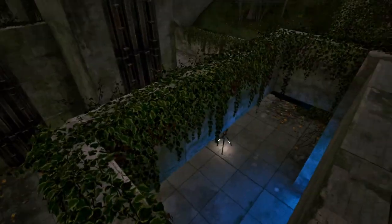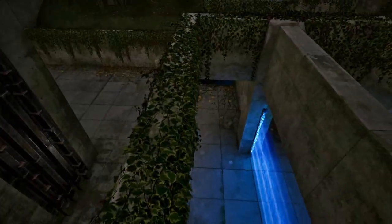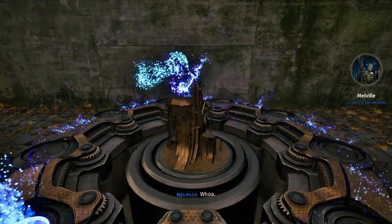We're gonna fall down here. Right-handed puzzle number five, I think it is — yes it is. And then from here, we just — there we go. This is our first of eight puzzles done.